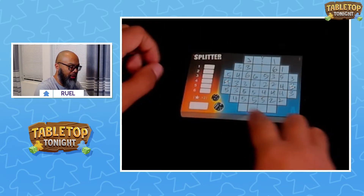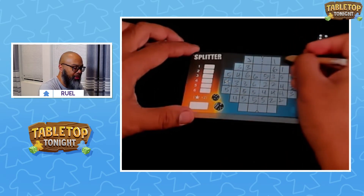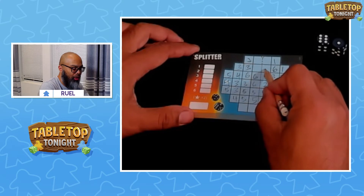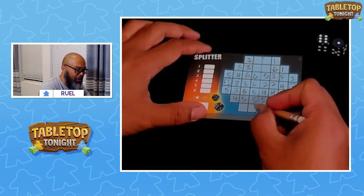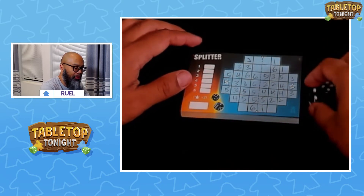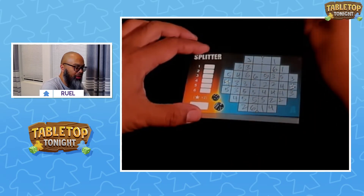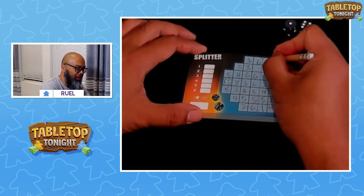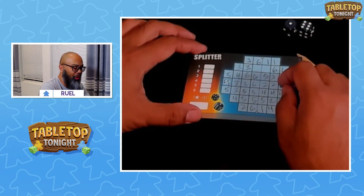We've got squares left down here. A 1 and a 6 — there's the 6. If I do the 6 here that's 1, 2, 3, 4, and then the 1 will cut it off. I'll take a chance — put a 6 down here and a 1 down here. There's a 4 and a 2: I'll put the 4 here and the 2 here. Can we get lucky with a double 6? There's a single 6 — I'll put a 6 here and a 1 there. Maybe 1, 2, 3, 4 — no. Darn it, it's not going to work out.